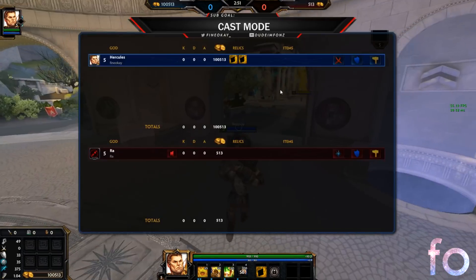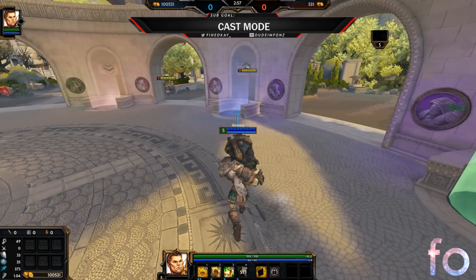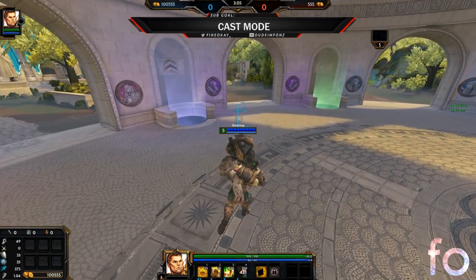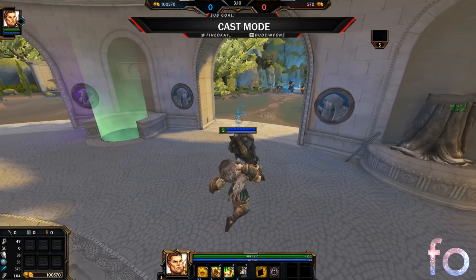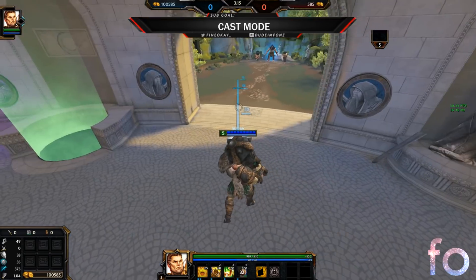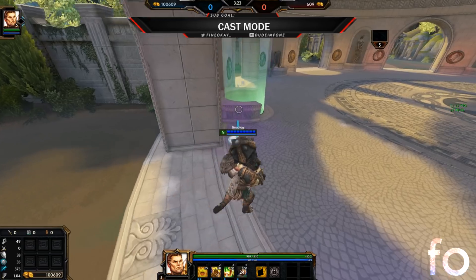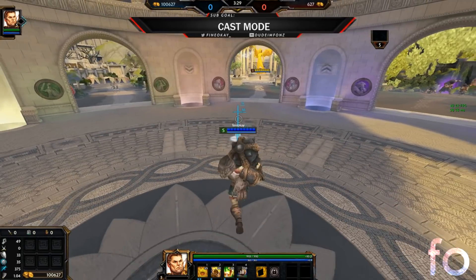There are a few abilities I would always keep on normal cast, such as Ymir wall and Terra wall, because they interact with the map and you need to be really precise. With Ymir wall, you don't want a sliver of gap where the enemy can walk through - you want full precision. Same goes for Terra wall: you want to lock somebody in, block minions, or be very precise with placement. Since they interact with the map, keep those on normal cast.